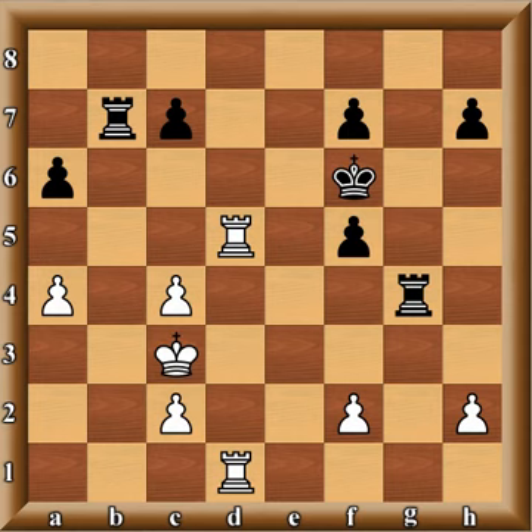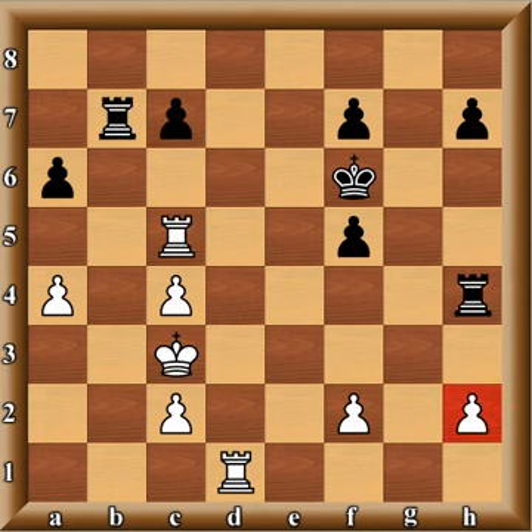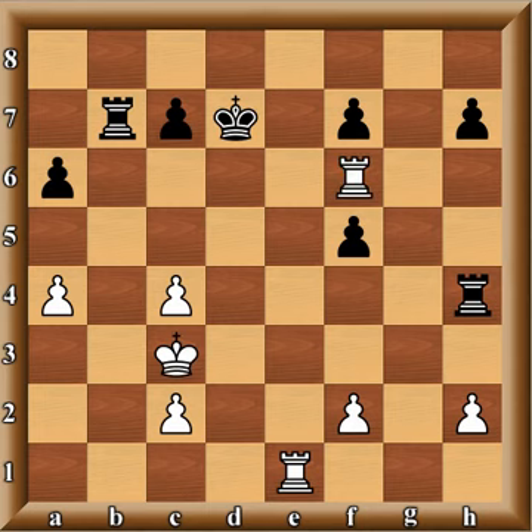King f6, and Ivanchuk plays Rc5, pressuring the weaknesses — this rook keeps an eye on those pawns and the other rook cannot move. However, black reminds Ivanchuk that he has weaknesses too, and attacks the h2 pawn. Rather than defend, Ivanchuk attacks — going after three pawns with one rook. That's good economics, getting the full use out of the rook on f6.